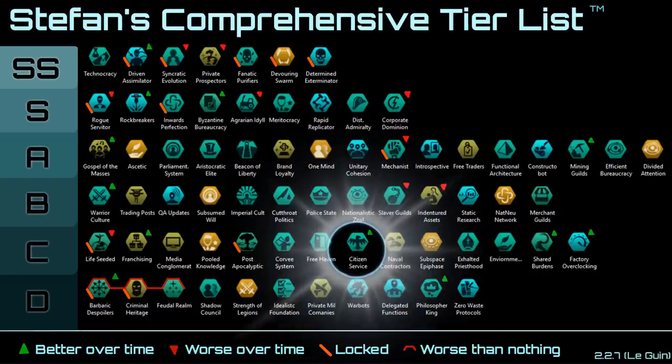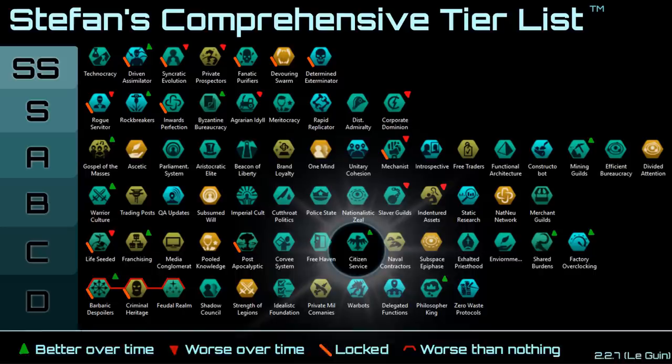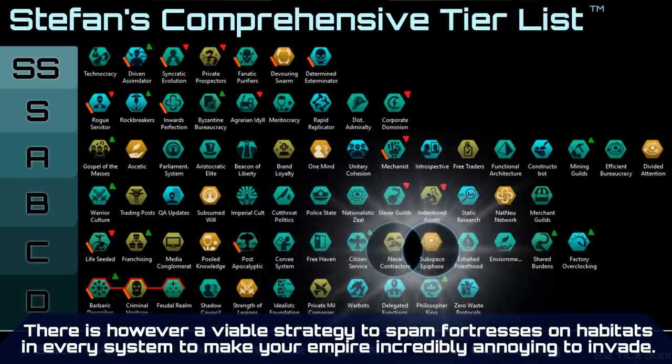Next up we have Citizen Service. This civic grants soldiers extra unit production and also increases your naval capacity. This can only really be used in the later stages of the game where you have fortified fortress worlds to actually defend your population, but with current game balancing fortress worlds are overall kind of meh and very situational because most of the time you can avoid them or just jump over them in a late game encounter. The naval capacity it provides is good though, on par with Naval Contractors and Subspace Epithets.